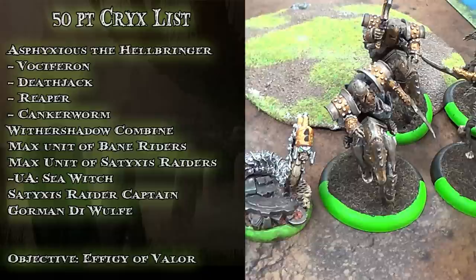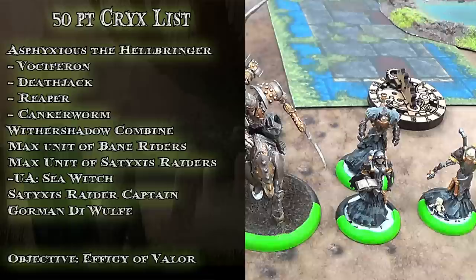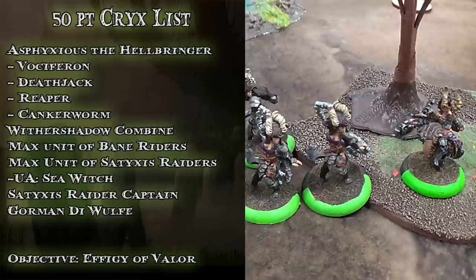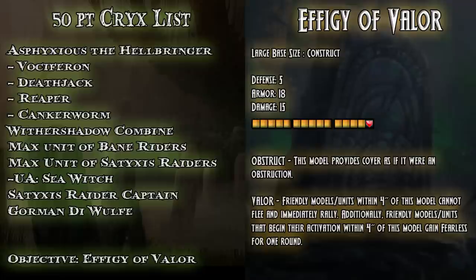I'd like to run the Raiders up there as fast as possible to engage the Winterguard Infantry or Nis Hunters. With Ashen Veil, the Raiders would have an insanely high defense and do a very good job of locking up, and should they get the chance to attack a jack, get some early damage on the opposing Warcaster. I'd also like the Bane Riders to charge the objective — they'd be POW 17 with Scything Touch, meaning I'd only need two or three to kill it. The objective I took is Effigy of Valor, just to prevent the Raiders from being scared by Death Jack.